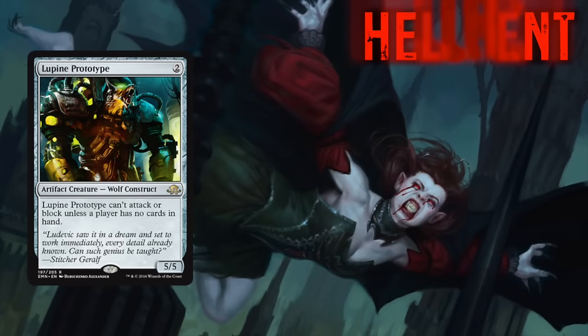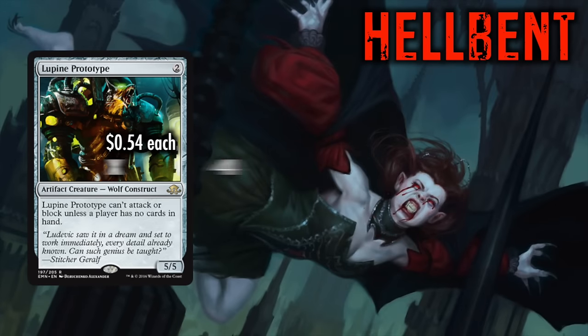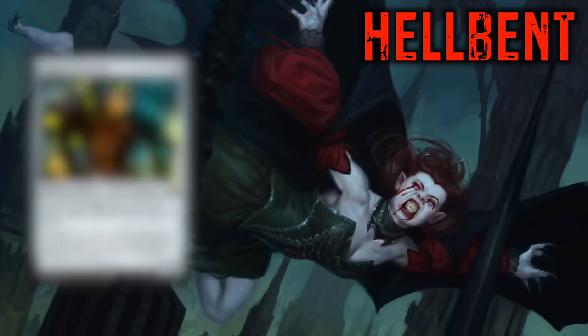Lupine Prototype costs only 2 mana for a 5/5 Wolf Construct. The catch? Lupine Prototype can't attack or block unless a player has no cards in hand. Well, that player is going to be you by turn 3, and Lupine Prototype won't be the only thing swinging in.